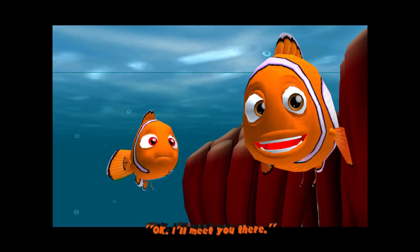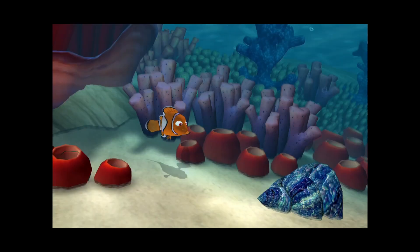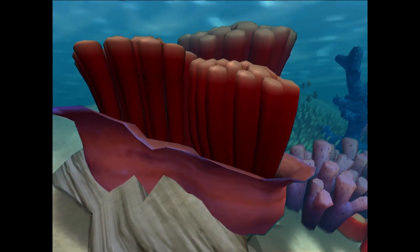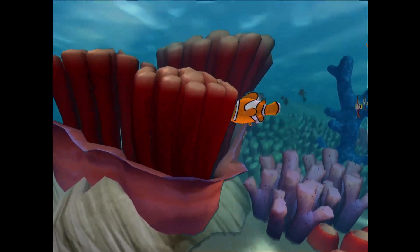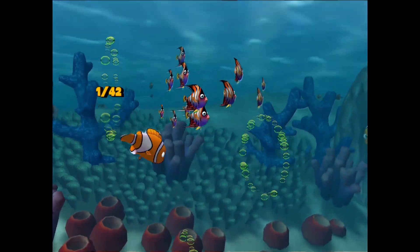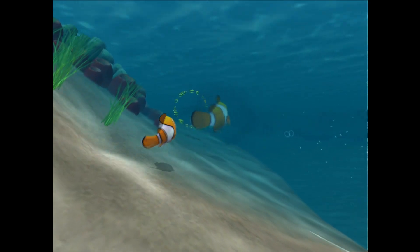Level 1 starts with Nemo excitingly waking up his dad to go to school. Marlin says to try to swim through all the bubble rings along the way. Each level has typically one to three tasks to complete. These include swimming through all rings, killing all enemies, winning a race, placing pebbles in the correct spot, and bouncing on every platform. Each task you complete gives you a star. None of them are required to beat the game, but I tried to do it during my playthrough because that's just how I play games.